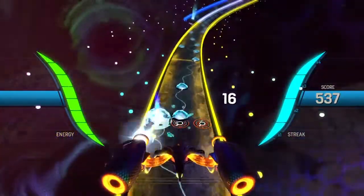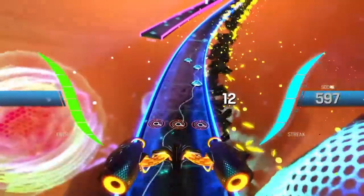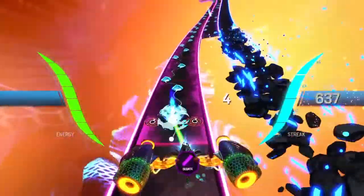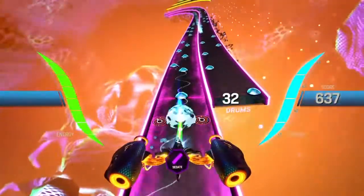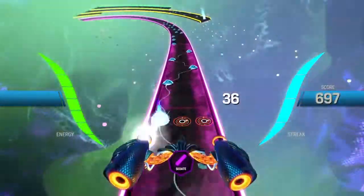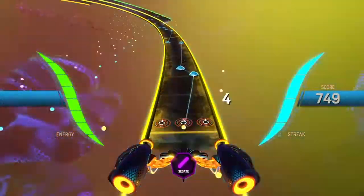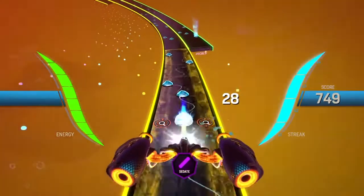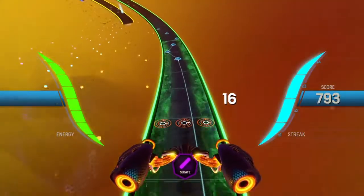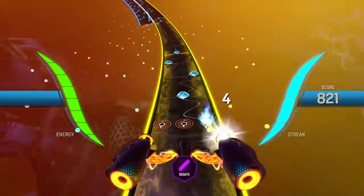Now one big change they've made to the game is that moving left or right will automatically take you to the next active track. So in the video playing right now, you should be able to see — let's say I'm on the center track and I have one track all the way on the far left lane and another all the way on the far right. Normally in Frequency or Amplitude you had to move over multiple times for every track that was missing. If it was three tracks over to the left, I'd hit left three times. Now all you have to do is press left once and you'll automatically jump over to that next track.